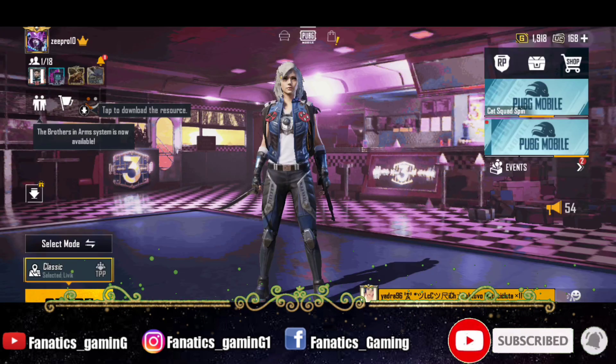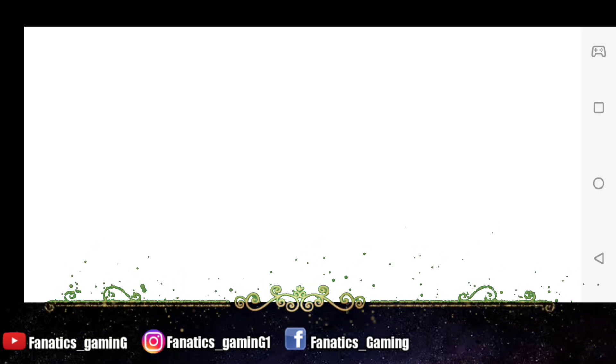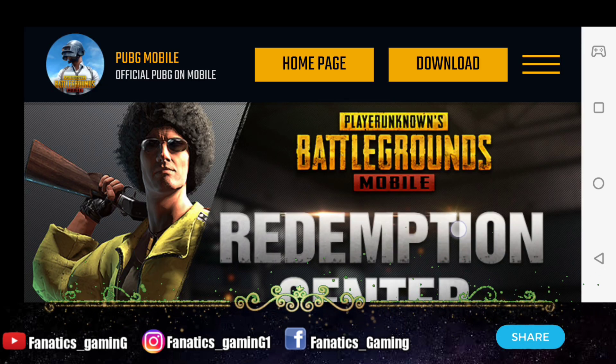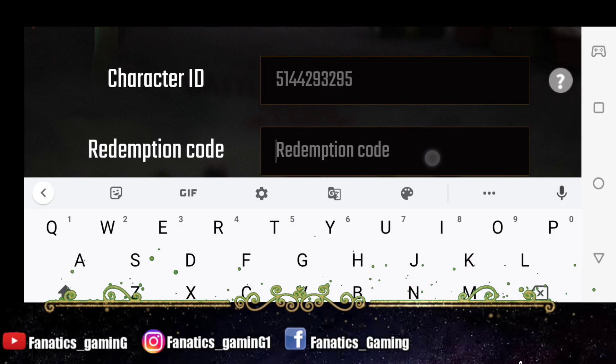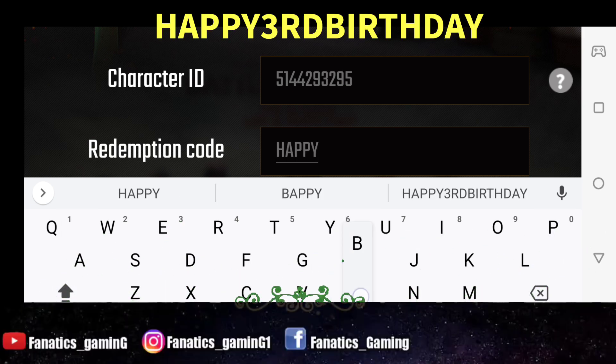After that we will talk about codes which will get you an emote, mask, and outfit. In the recommended section you will be able to see this event — 3rd Anniversary Celebration. Here you will see the redemption center and you have to add your character ID.